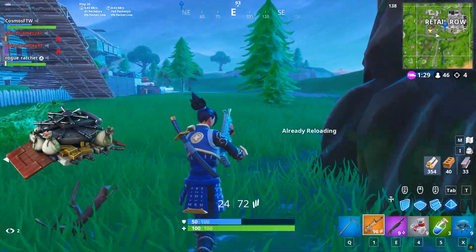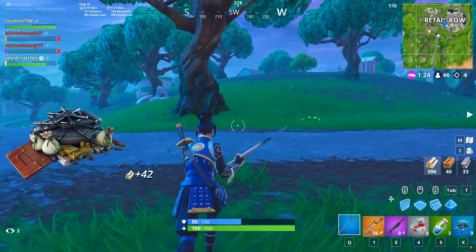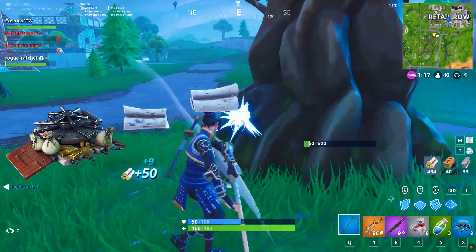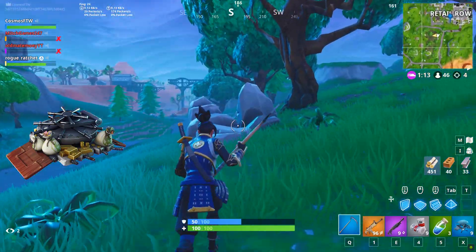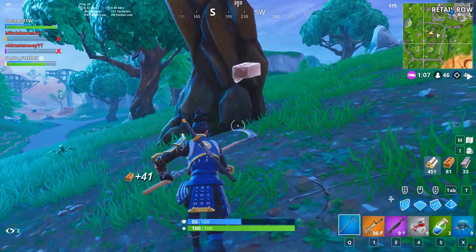The Safecracker is our next glider on the list, and this came across with the Getaway Event — we saw it with the Wildcard skin. I think this is going to continue to stay rare, and we might not even ever see the Getaway Event again. If you have this, congrats, because this is a really, really rare glider at the moment and it's going to continue to become rare. Fortnite doesn't really have any intentions of bringing back the Getaway Event, so maybe it'll stay rare forever.